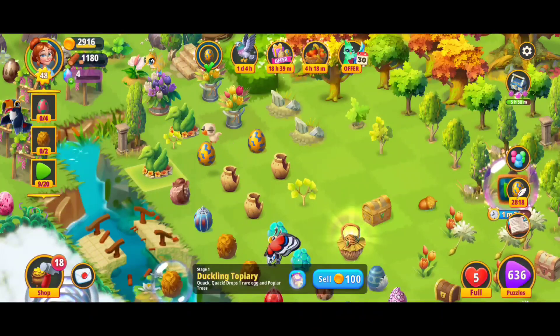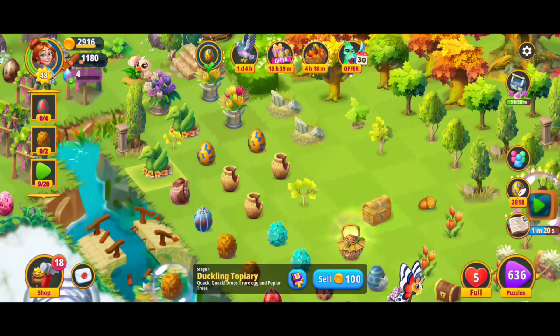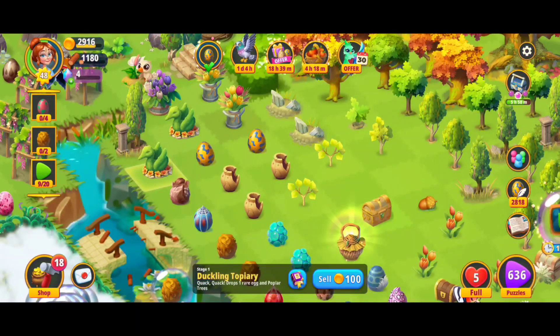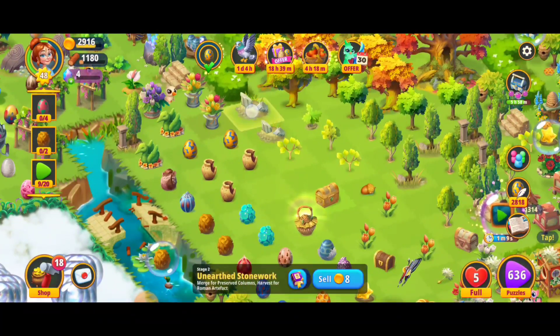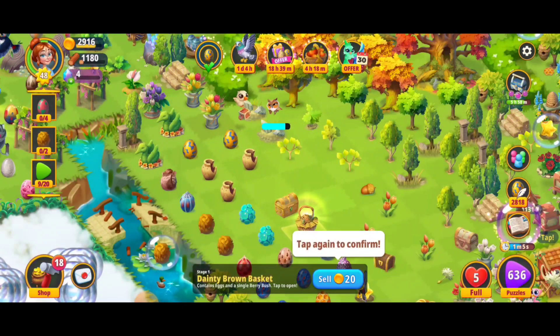The eighth and final technique is with the topiaries. Once you get the topiaries, you're going to be able to tap them for the poplar trees. It's also going to give you an egg, but the egg is a one-time thing. They refresh every three to five minutes or so, and you can tap those for getting the sprouting poplar trees.